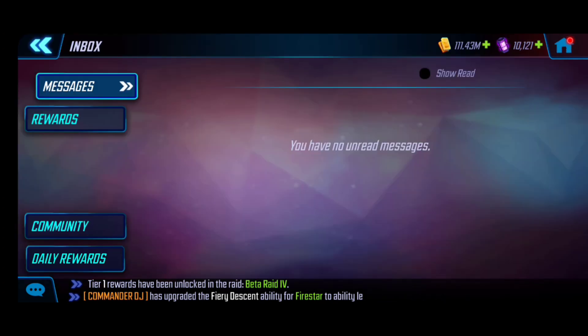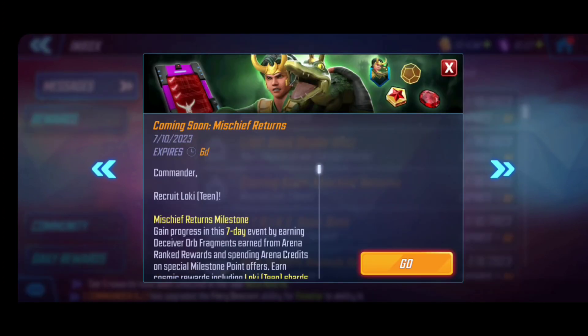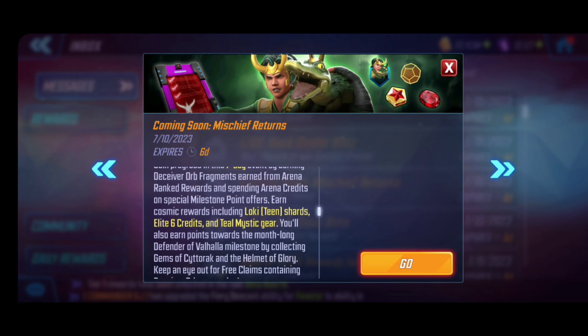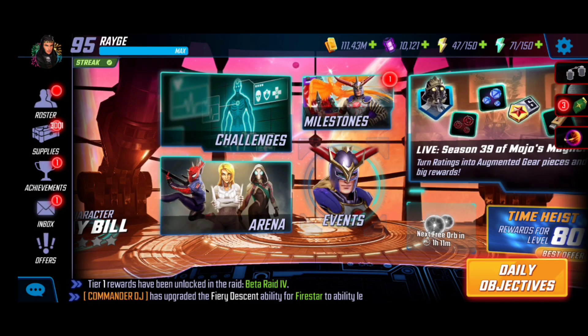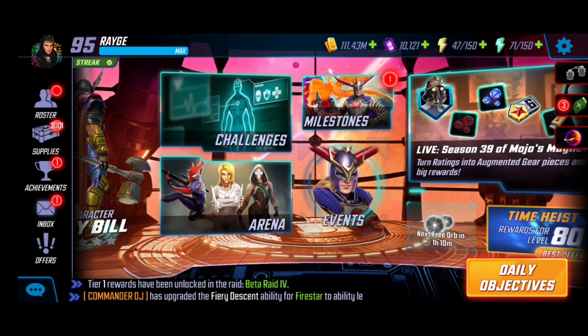Going back to the mail inbox, as disclosed earlier, we can utilize arena credits on special milestone offers. We don't have full clarity on how that looks yet, but it's pretty safe to say we can try to hit top 500 or top 1,500, get close, and then hopefully the arena credits will put us over the top if you want to stretch for that.